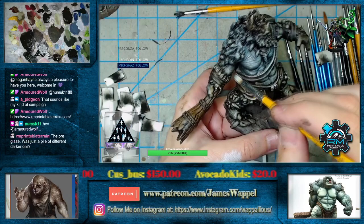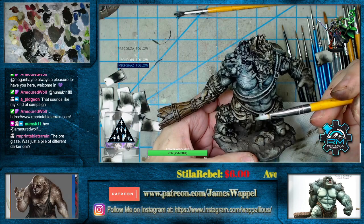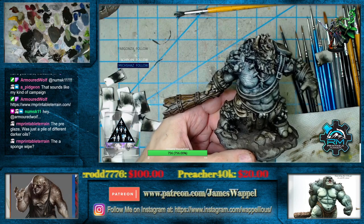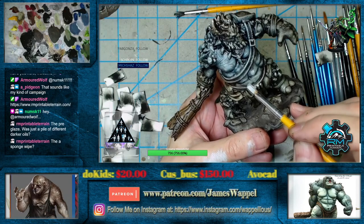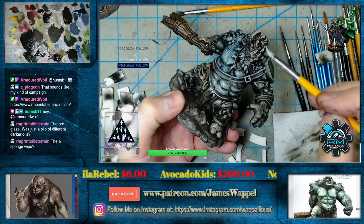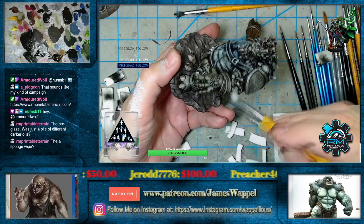I thought it could be really interesting to have those special event cards — look at this, you can see it picking up that pre-glaze right there. For the pre-glaze, it usually comes down to things like your umbers, van dyke brown, and indigo, but it changes — obviously every miniature is different. We didn't see any greens or yellows in the pre-glaze; the pre-glaze isn't always going to be just darker things.